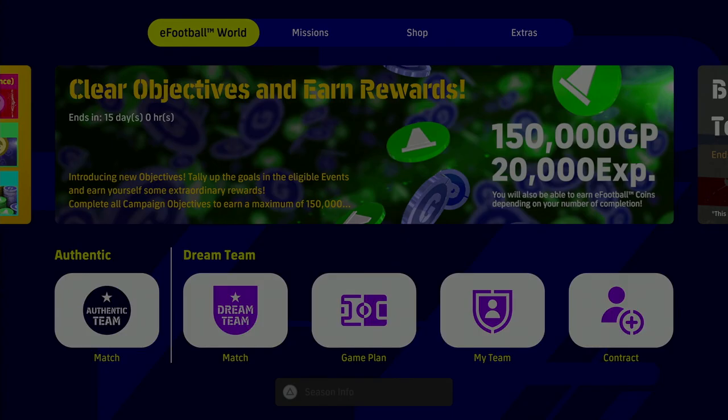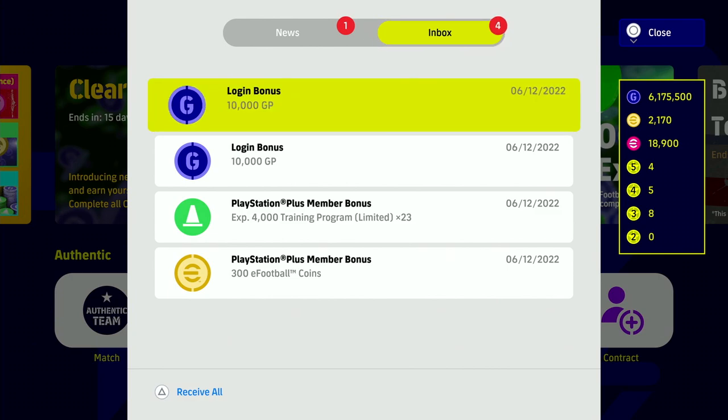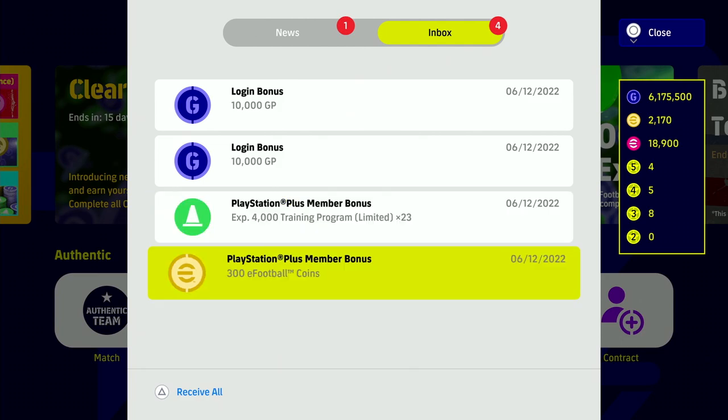Once you're in game and load into the eFootball menu, go to your inbox and you'll see the rewards there. We have our two login bonuses and then the PlayStation Plus member bonus of 300 coins and the 23 by 4,000 trainer programs.